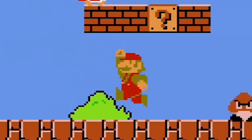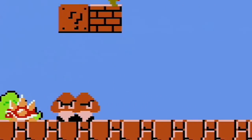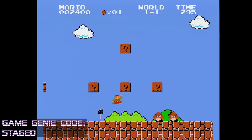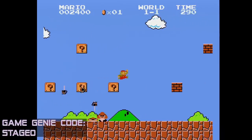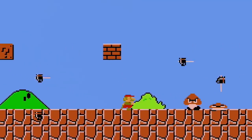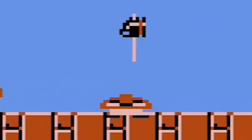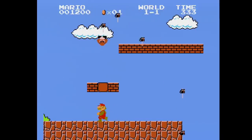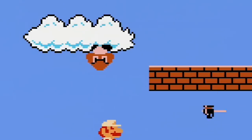Now how could you make a Goomba look threatening? Well, how about just give him the abilities of a Hammer Bro? This code gives Goombas hammers to chuck at you, and it actually makes them almost impossible to kill. They look pretty funny when they get ready to throw their hammers — they're all squishy. And some even float upside down throwing hammers. Possessed Goombas.